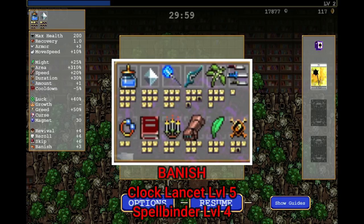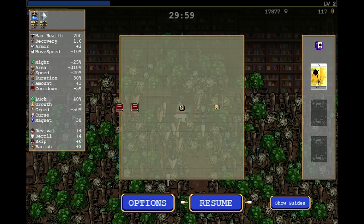Try to avoid maxing out weapons, since it takes them out of the weapon pool and makes it more likely that stuff appears that you don't want to have. Are you ready? 3, 2, 1, go!